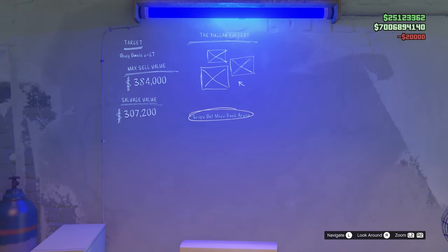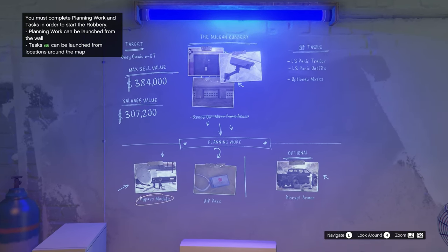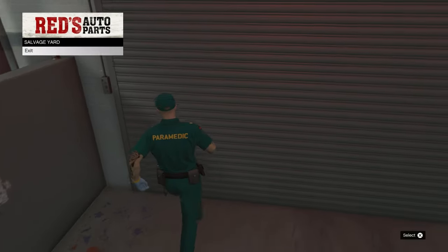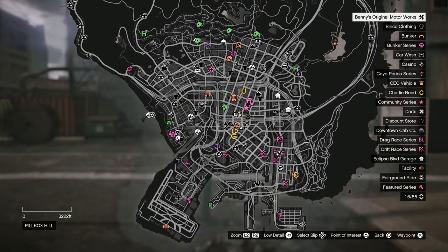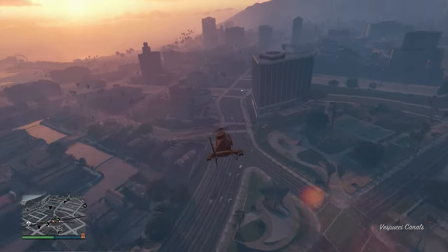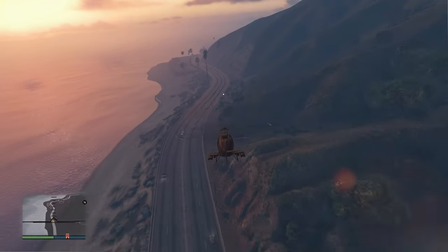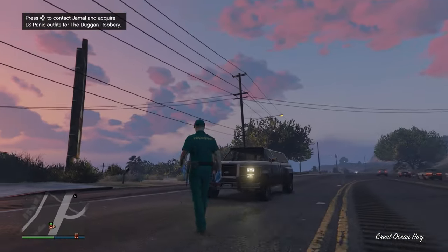Go to the computer in your salvage yard and start the Dugan Robbery — this week it's the Obey Omnis EGT. You're going to have to do the scope out mission, which takes about a minute or two. For example, this week you scope out the Maze Bank Arena. Once the scope out mission is done and you come back, you'll see the screen — just get out of your salvage yard.